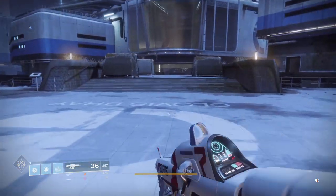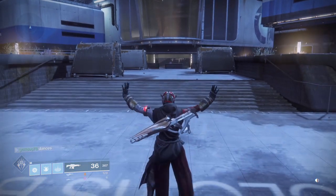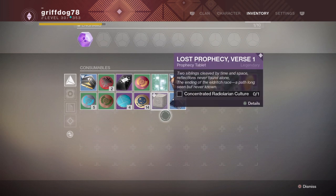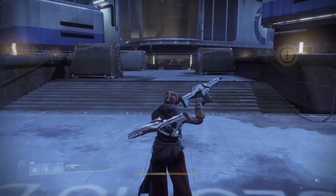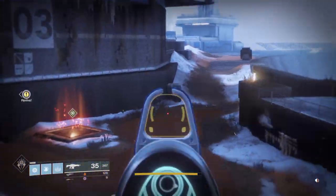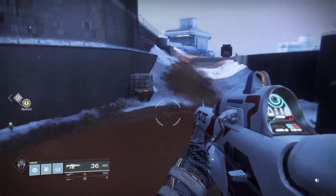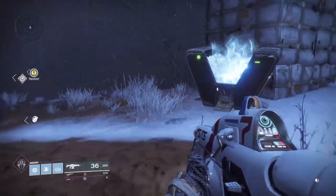Hey guys what's up, it's your boy GrifDog78 and today I'm going to be showing you how and where to get Rasputin Armory codes. You can get Rasputin Armory codes from just regular chests like that right there, from public events over there, and basically you can get them from anywhere on Mars.